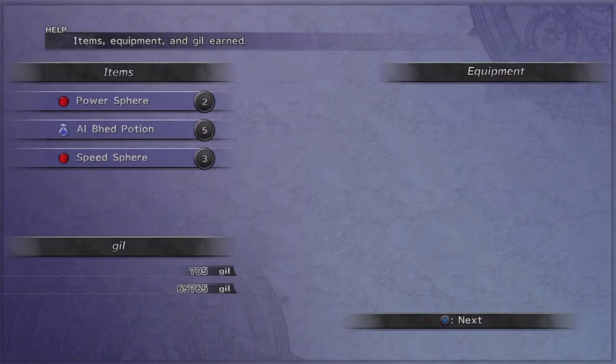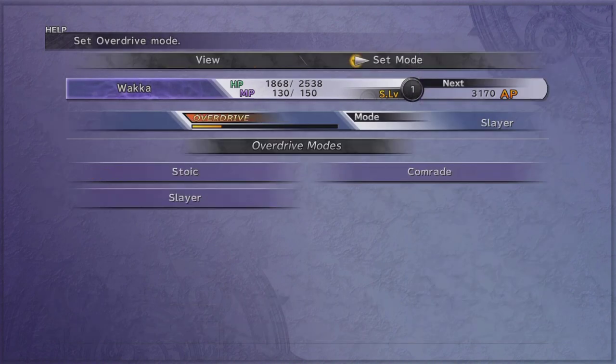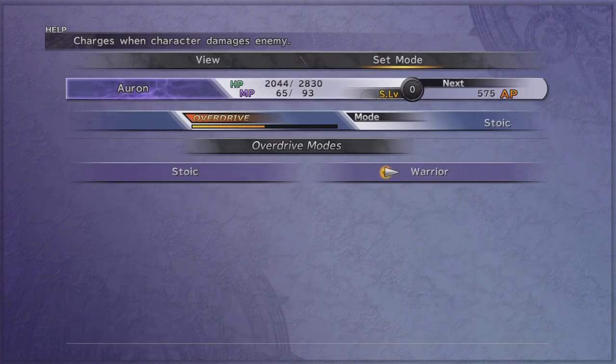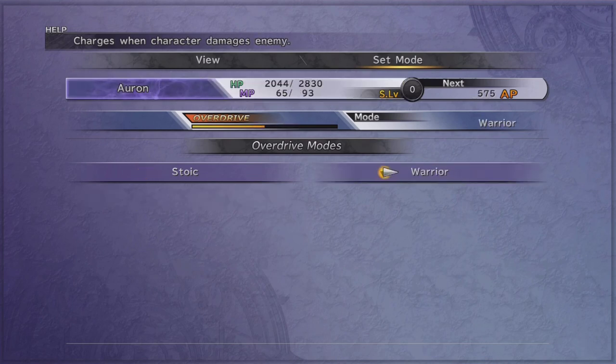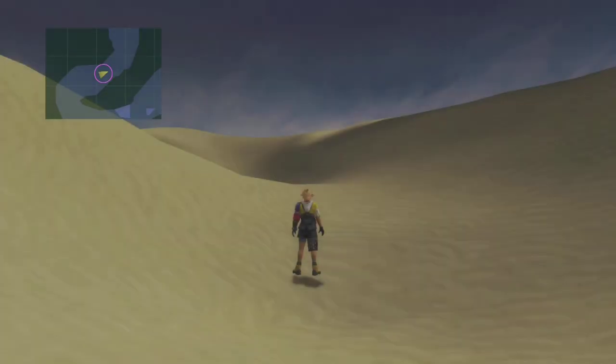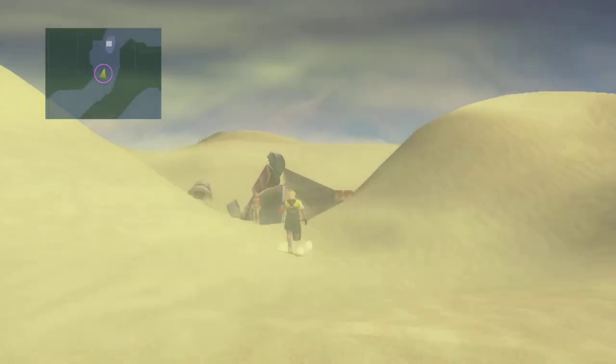I think Auron had the warrior overdrive mode as well — I should be using that. Let me double check. Slayer. Warrior. Still stoic. Lulu takes a while to learn the other overdrives. Coming up is one of my favourite Wakka moments of the entire game. Absolutely epic.